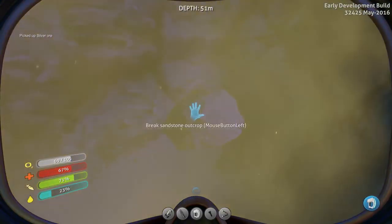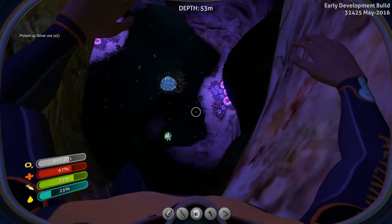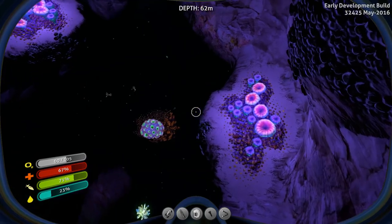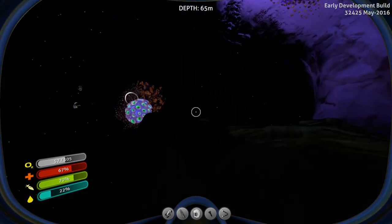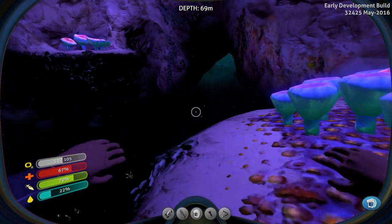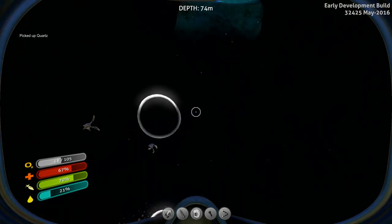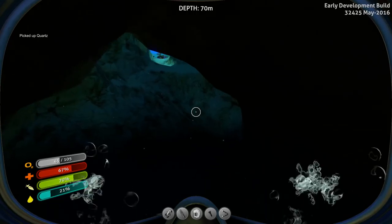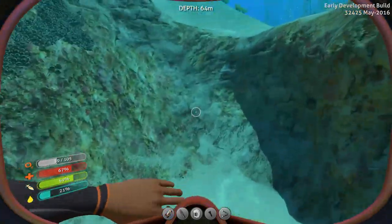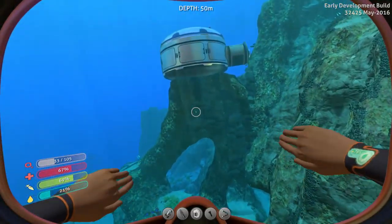I think they're called crashes or something, because they give off something called crash powder, which is a resource you need to actually build some things. Those guys are down there — I don't think they're mean. Did see some more quartz. This blackness down there is just freaking me out. Let's go in. Grab this — I don't like deep water. It just freaks me out. Now we can build some solar panels.